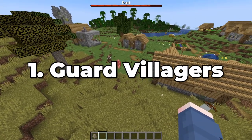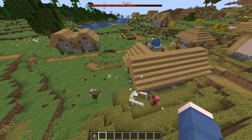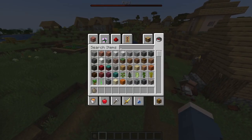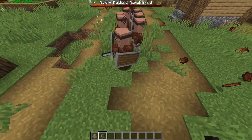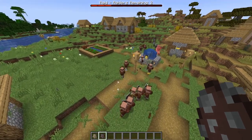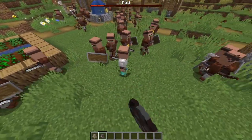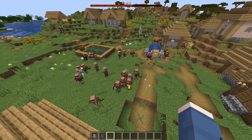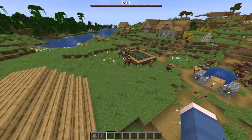At number 1, we've got Guard Villagers. Ever get sick of defending villagers yourself, or blocking their doors off because the Iron Golem can't do much to defend them from zombies and hordes? There's typically only one Iron Golem per village. Guard Villagers adds a collection of different villager types with weapons and armor who are able to take on other mobs to defend their village. It's a nice addition that makes the village feel more alive, giving you more mobs that are there to defend their friends — the key warriors of the village.